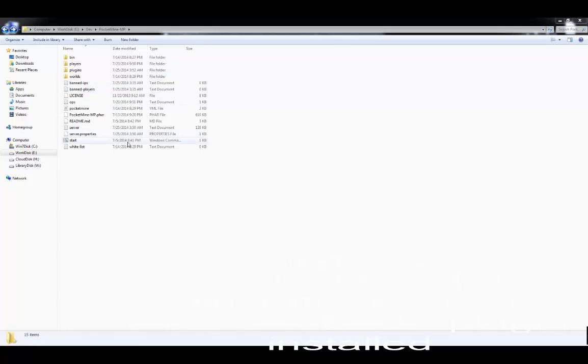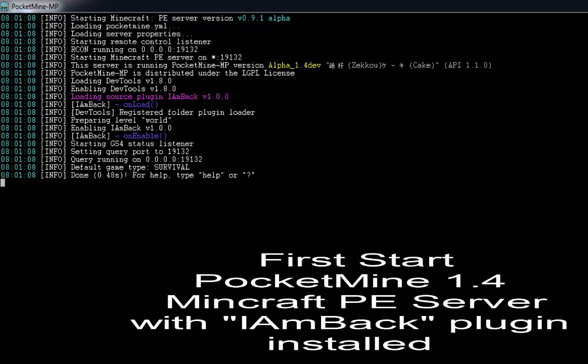First, install the new version of the I Am Back plugin by dropping the file into the PocketMine plugins folder, then start the server.